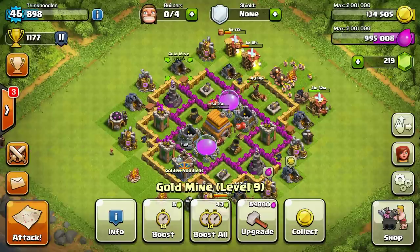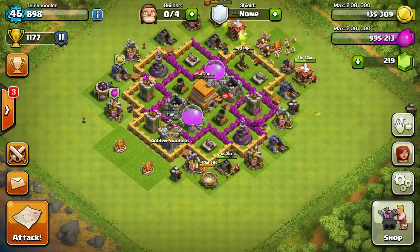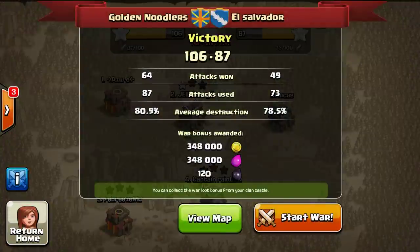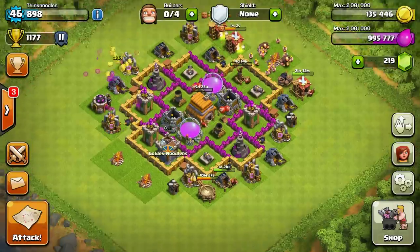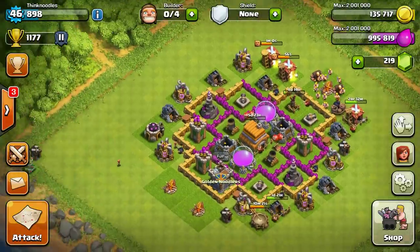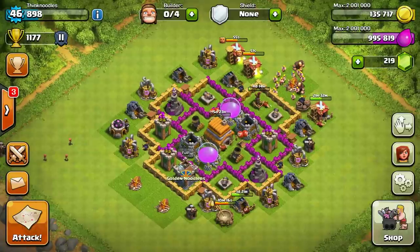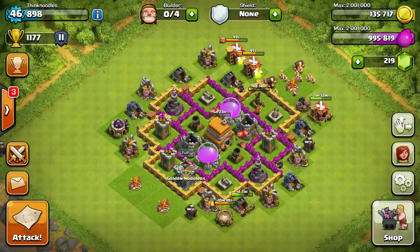In the next episode I won't be Town Hall 7 for the war — I'll still be TH6, but that's okay. Also, clan wars are a great way to get gold: 350,000 gold for two attacks in the war is really worth it if your clan can win and make good attacks. I hope you guys enjoyed this episode of Clash of Clans — if you did, please share it with your friends by clicking the like button. I'll see you guys again soon, thanks for watching!